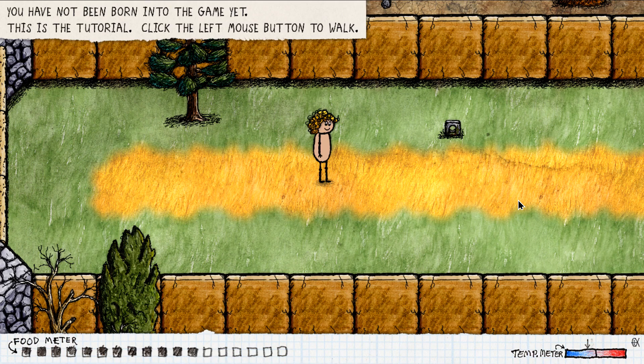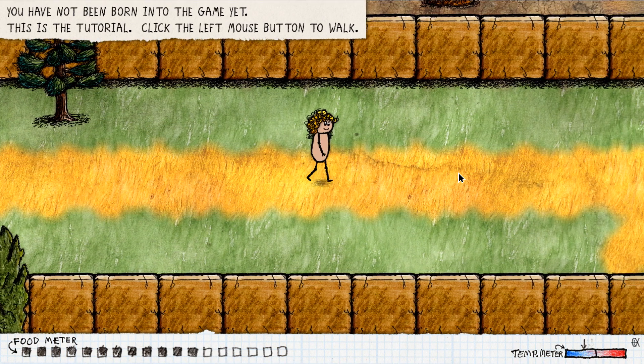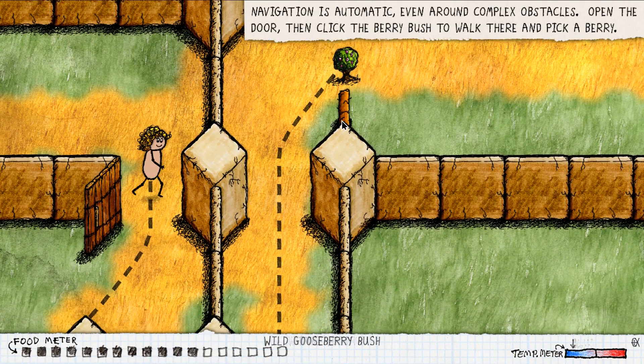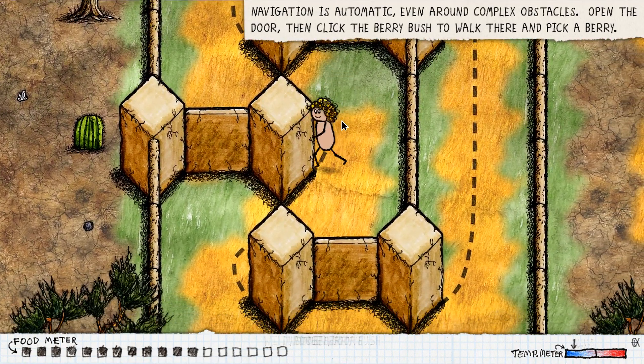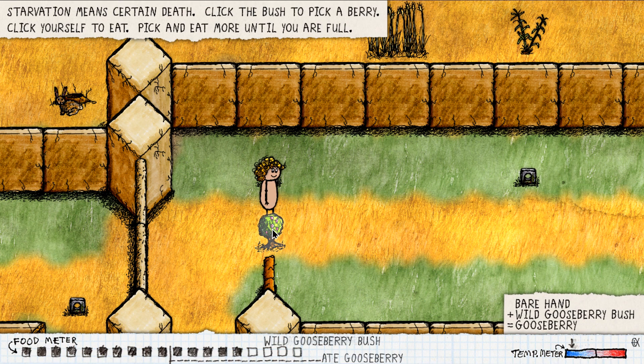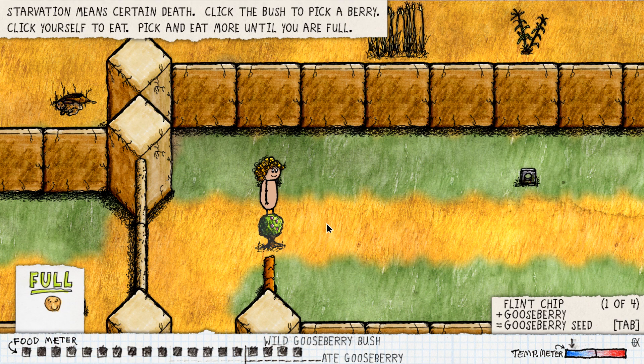Okay, this is the tutorial. Left mouse button to walk. Open the door and click the berry bush to walk there and pick a berry. Starvation means certain death. Click the bush to pick a berry, click yourself to eat. Pick and eat more until you're full. So like pick, eat, pick, eat. Okay, great, I'm full.